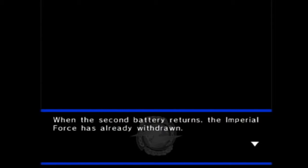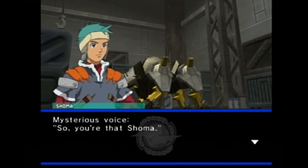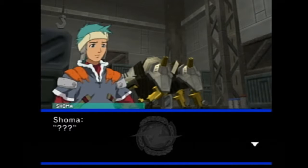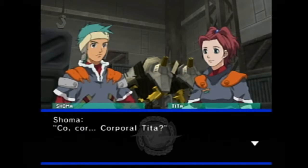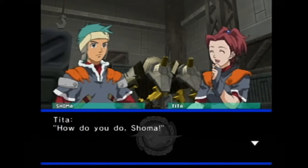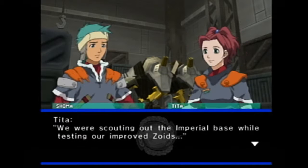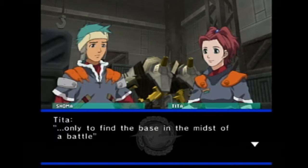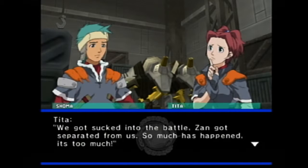When the second battle returns, the Imperial Force is already withdrawn. Seems like the Imperial Force was trying to get this Zoid — the fancy new model, a classic. So you're that Shoma. Another high-pitched voice person? I was told a while ago that a warrior was looking for you. Corporal Tita — how do you do, Shoma? Everyone at the base was in a panic because we couldn't contact you. We were scouting out the Imperial base while testing our improved Zoids, only to find the base in the midst of a battle.